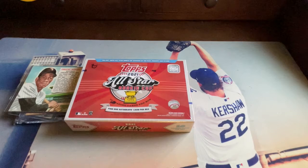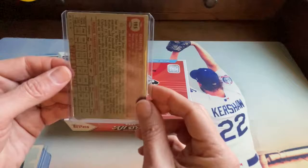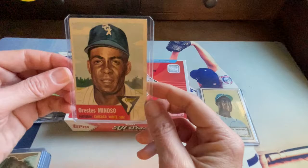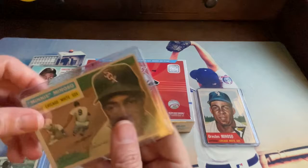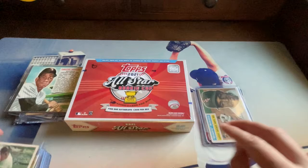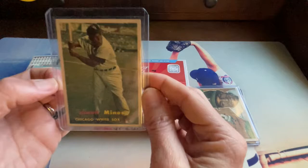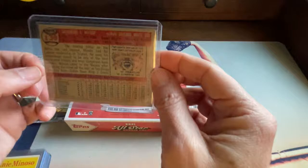Now here's his Topps run. This is his 1952 Topps card — not in the greatest condition but I love having it in our collection. Here's the '53 Miñoso, beautiful card. Here's the '56 — he didn't have a '55 — a nice action shot of him sliding into second base. And here's the '57, one of my favorite sets. Very basic cards but just beautiful design.